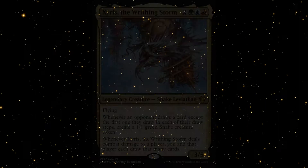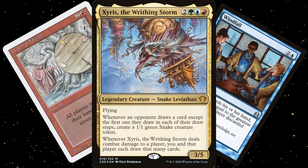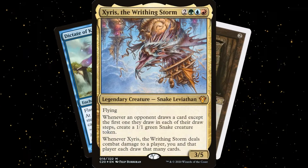My personal favorite Group Hug commander is Zyrus the Writhing Storm. Many people, when they build Zyrus, build him as a wheel deck. While I don't mind having two or more commander decks of the same color identity, I didn't see the point of having two that were the same archetype, and I've already got a Locust God wheel deck. So I built Zyrus as a Group Hug deck with a lot of group draw effects.